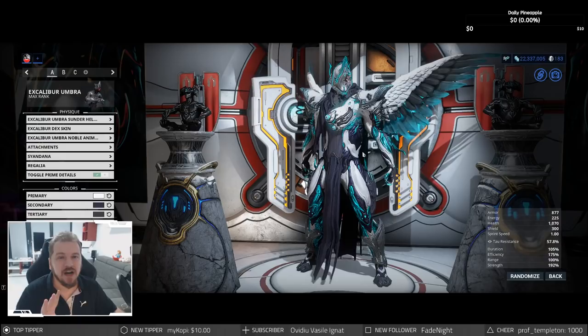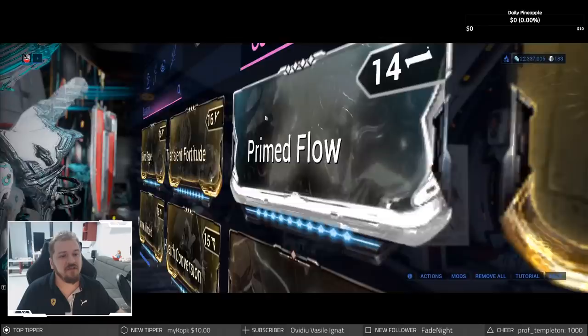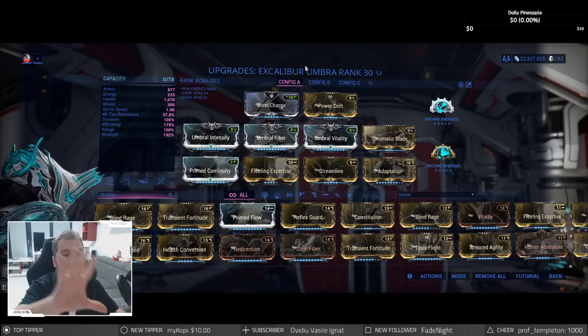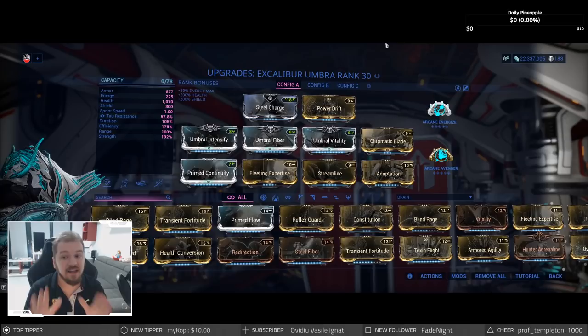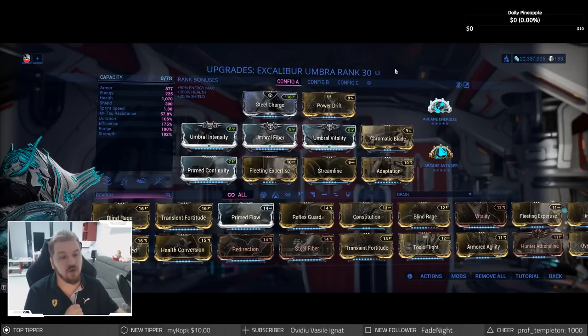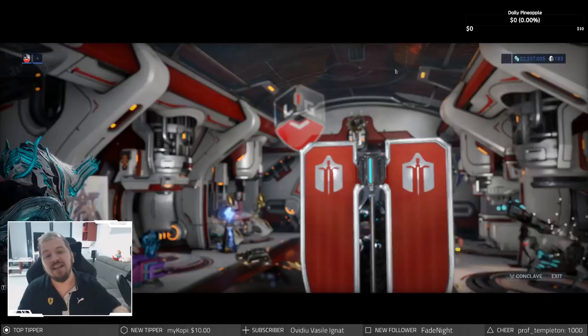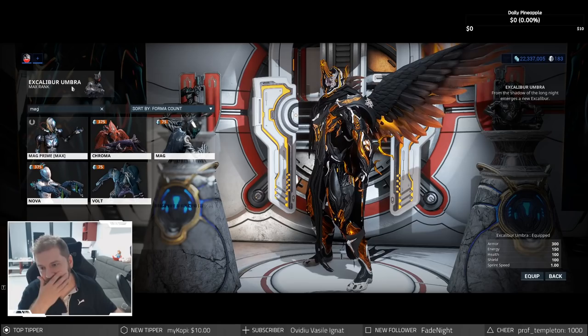Excalibur is definitely a very powerful and fun frame because you can make him into an absolute king when it comes to swishing — pulling out your blade with your four ability and just killing everybody around you. I'm also going to suggest a couple of builds; keep in mind this is not a build guide. This is more of a high-level build for Excalibur Umbra. When you start out you'll get the normal version, and later you'll get Umbra. Replace the prime mods and umbra mods with normal mods and this build will help you whoosh through enemies like nobody's business.